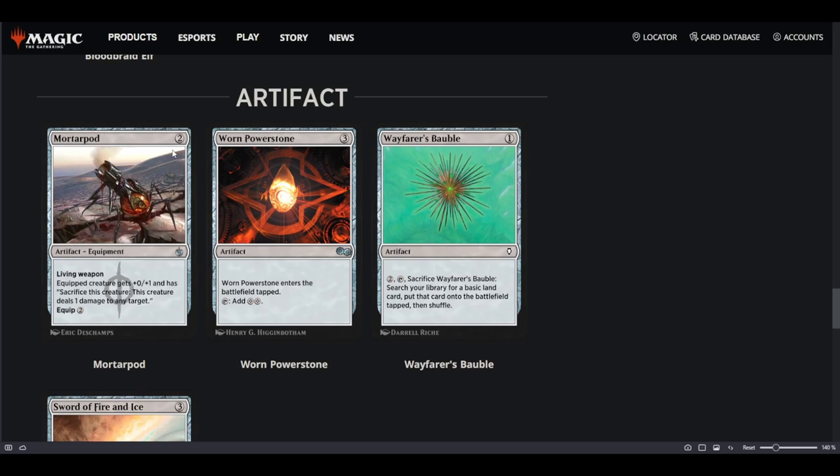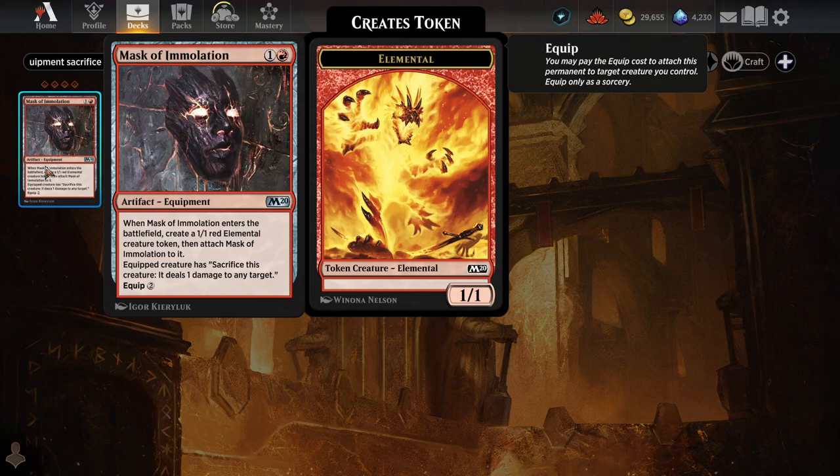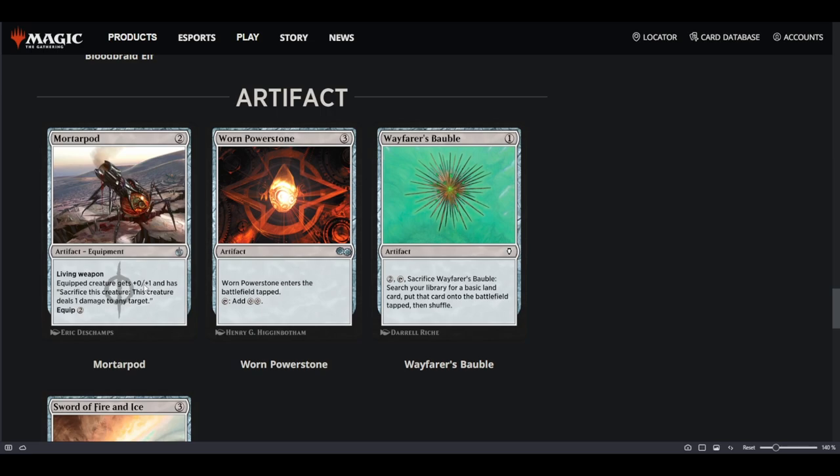For artifacts, Mortarpod — I don't know why we got this card. It's a 2-mana living weapon: creates a creature, equips it, gives +1 toughness, and you can sacrifice the creature to deal 1 damage to any target, with an equip cost of 2. Don't we have something similar? Mask of Immolation is almost identical — it creates a creature, you equip it, same equip cost, and you can ping 1 to any target by sacrificing. Mortarpod is an artifact rather than red mana, so you can play it in non-red decks, but why would you want to?